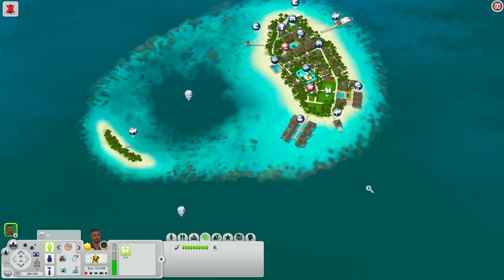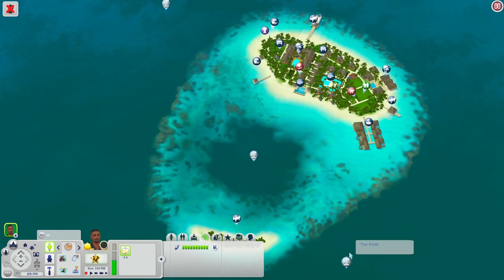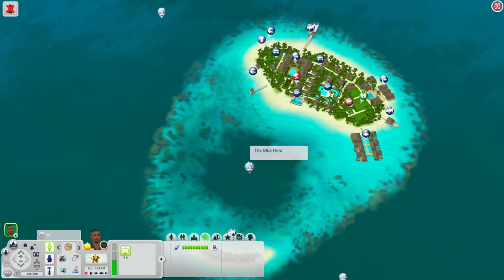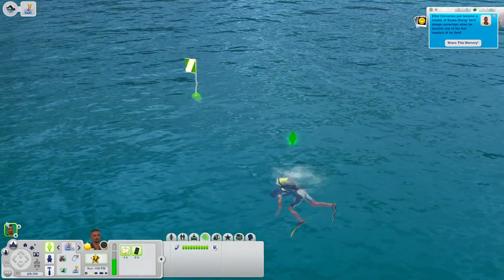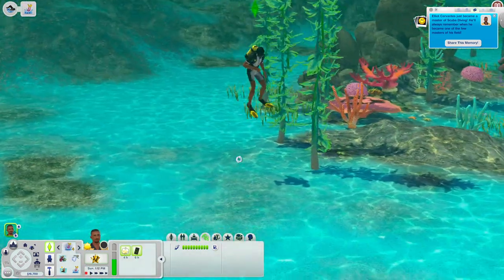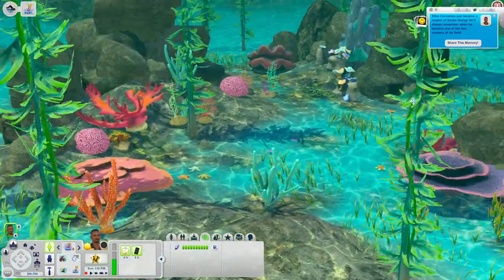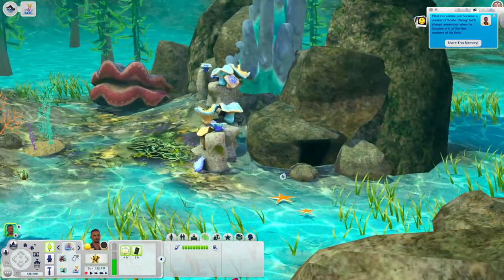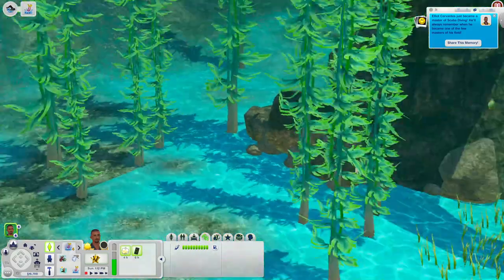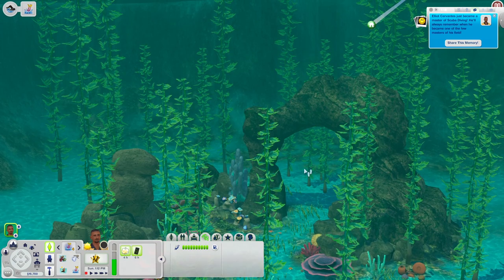Now let's check out the dive lots. First is the Blue Hole — it's kind of nice down here. You have a little area with some coral, reefs, and a lot of seaweed. There's a little rock that looks like a cave, though I don't think sims can actually go inside it. Not really seeing any treasure but it looks pretty cool and makes for some really good screenshots.